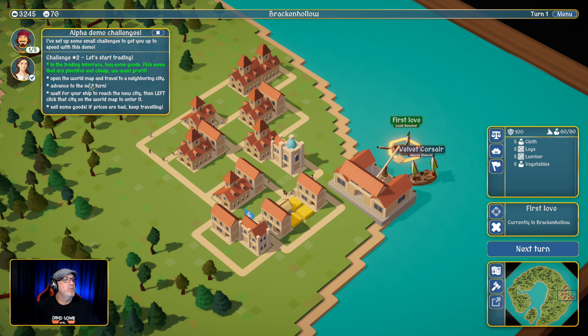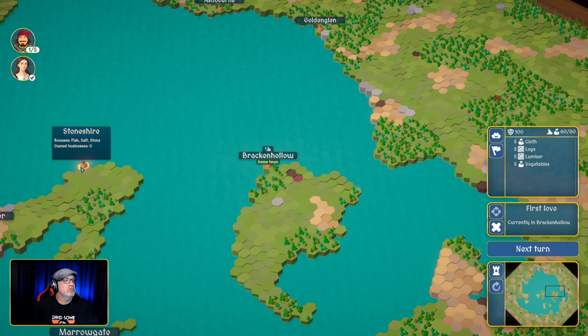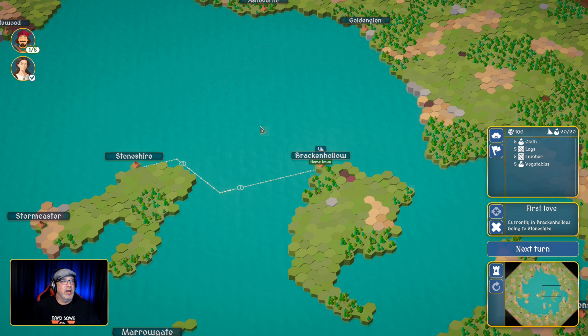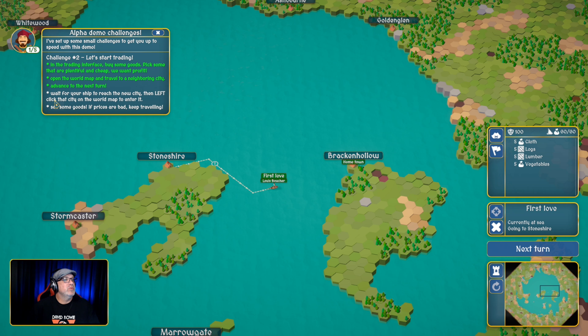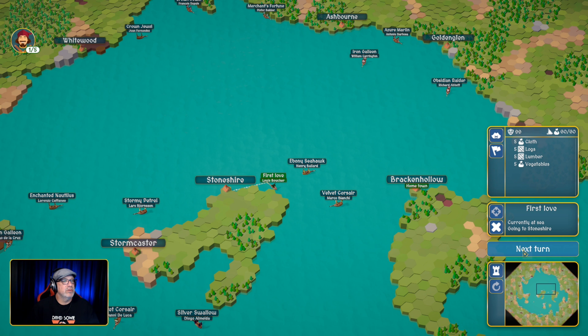The next part is to open the world map and travel to a neighboring city. Let's open up the world map and travel — let's go to Stoneshire. If we right-click, we can do this. This is a turn-based game; he said real time is coming later, which is okay. Stoneshire has bonuses on fish, salt, and stone. You can see there are NPC traders around as well. Very cool.